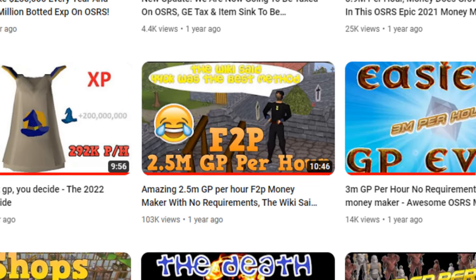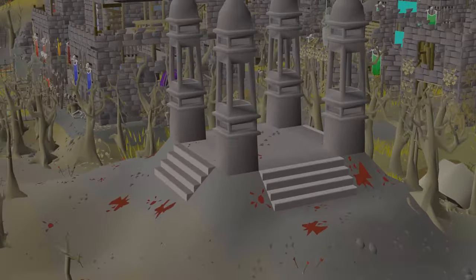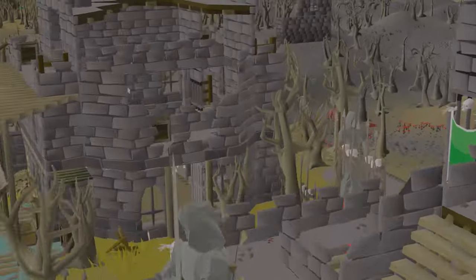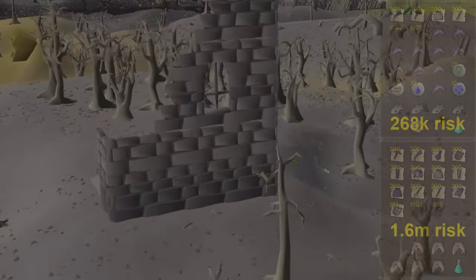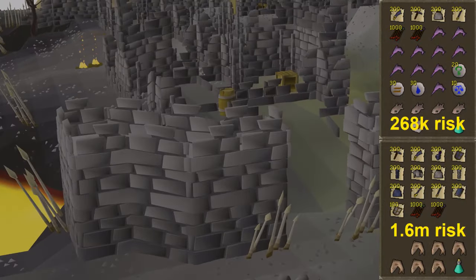But with so many cheap items now, there is one shop that has become insanely profitable — but it comes with a risk. This is why there are two methods: one carries limited risk and is still better money than the wiki, but the other one with the highest risk is also the most profitable.